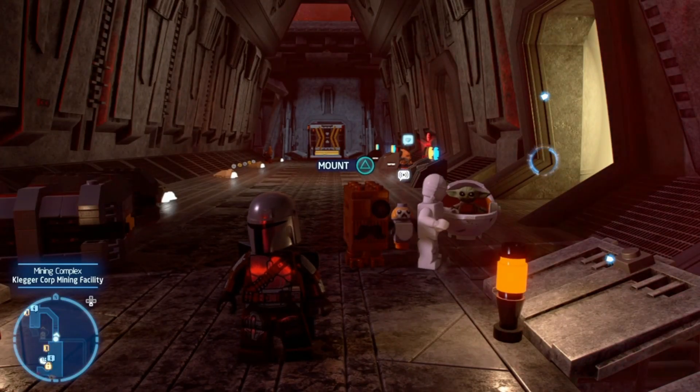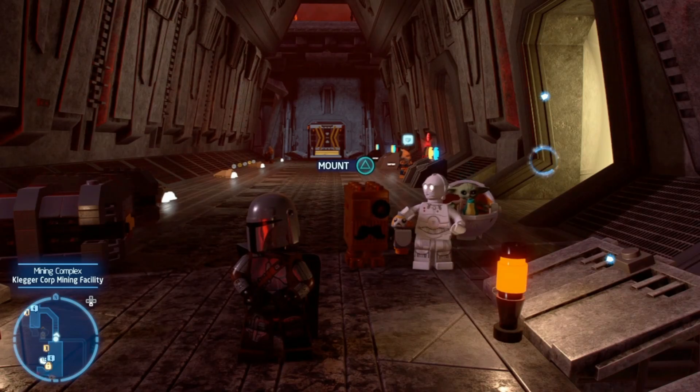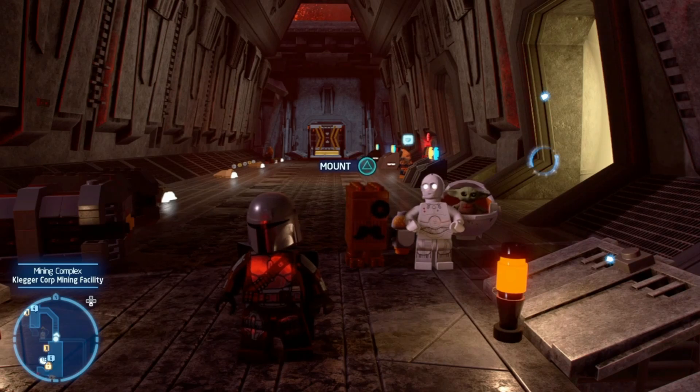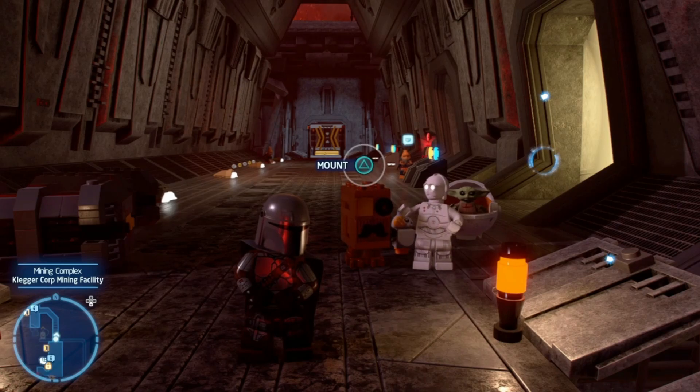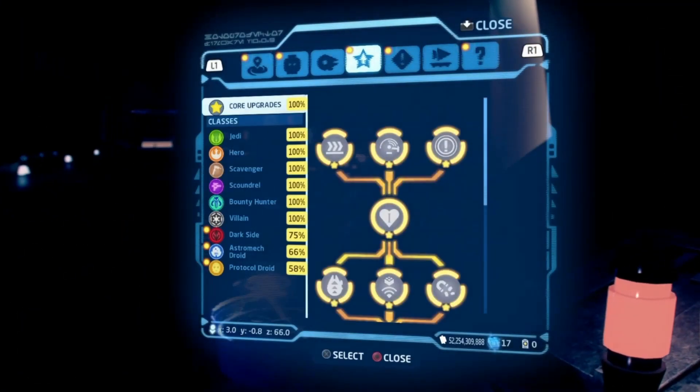Good morning, good afternoon, good evening, wherever and whatever you are, my name is John of Last Frontier Bricks, and welcome to episode 147 of this 100% playthrough of Lego Star Wars: The Skywalker Saga. Last couple of episodes we've been here on Mustafar, so the goal for today is hopefully to be able to finish everything up, and I think we should be able to do that. Let's go ahead and get started.